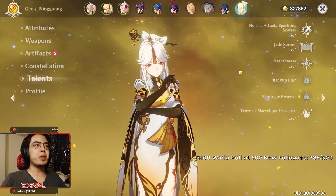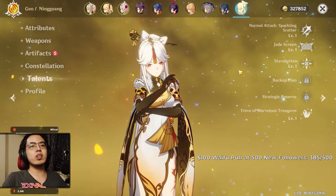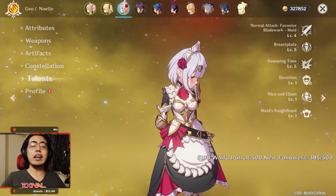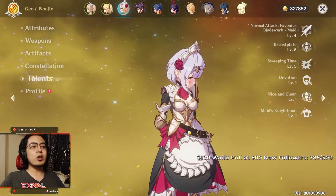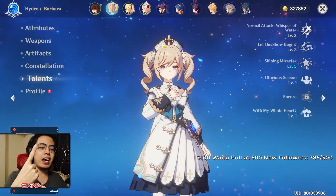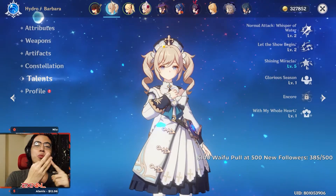This is how you build a team — you understand the roles and then look at the characters you have and try to understand their skills. Let's give one more example: Noelle. You can make Noelle a healer because she can heal, but you can also make her main DPS. If you do that, you get two roles in one — the main DPS and healer in one slot — and the other three slots are left for all support DPS.